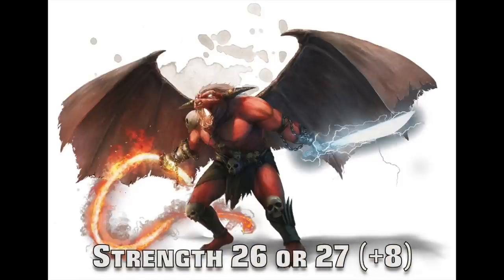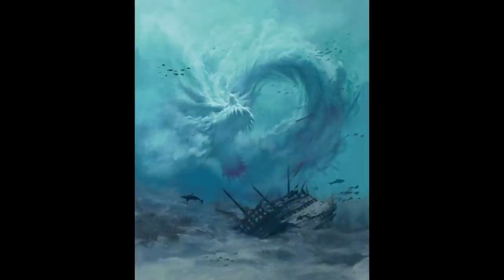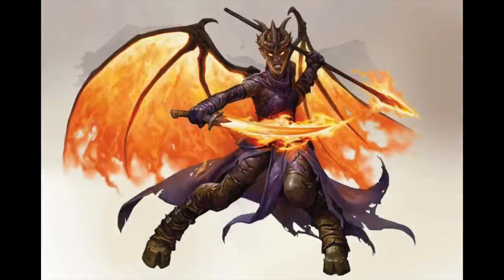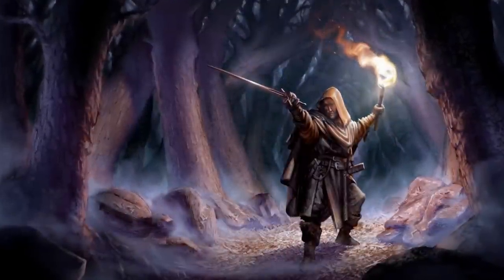This brings us to strength 26 and 27 for a modifier of a titanic plus 8. There are no more animals now. There's the Cloud Giant, Pit Fiend, Baalor, Leviathan, Solar, and some ancient dragons. The highest CR is 26, tied between the Demon Lord Orcus and the Archdevil Zariel. The Cloud Giant has the lowest CR at 9.